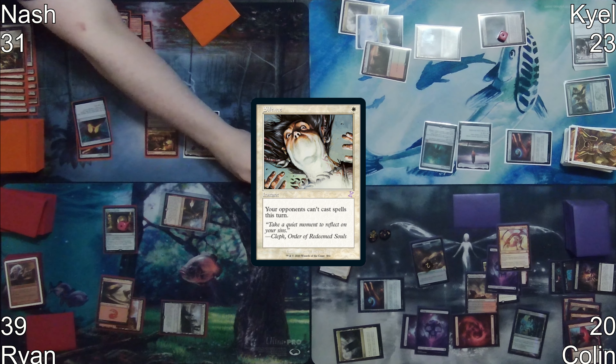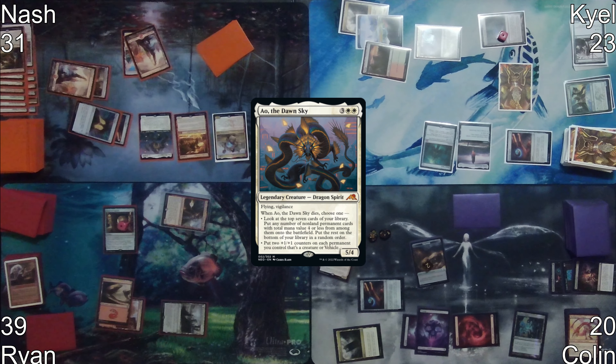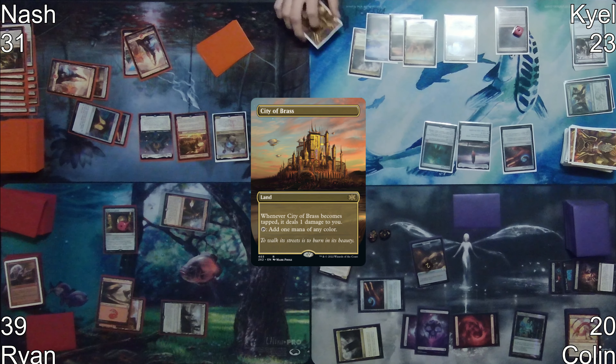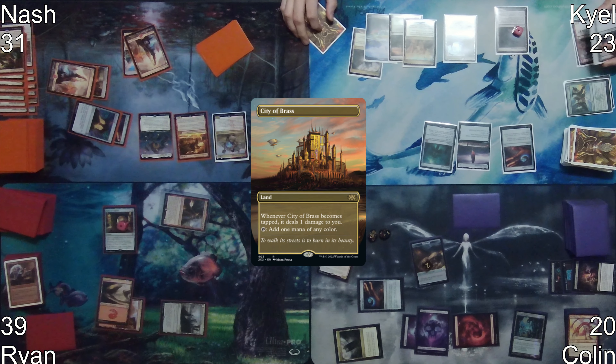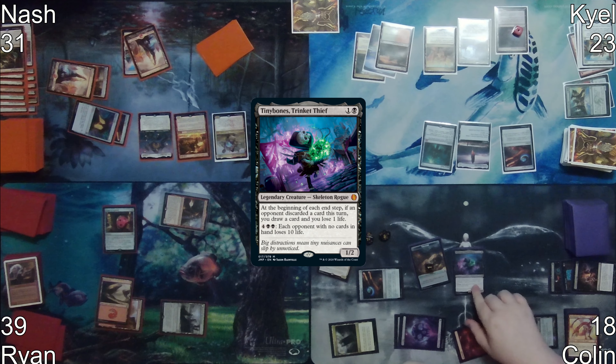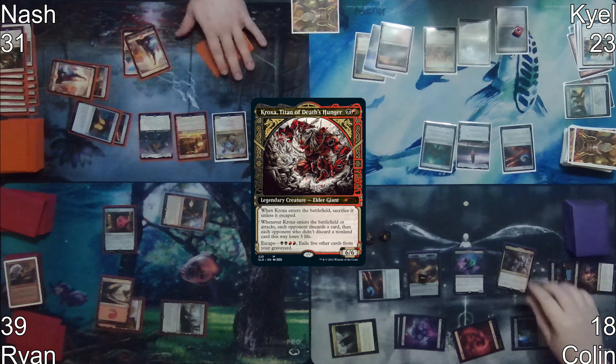On Nash's upkeep, he fails the Mana Crypt trigger, taking three damage, then follows up by casting Ao, the Dawn Sky on his first main phase. He then passes the turn. Kyle plays City of Brass and passes. Colin starts his turn by tapping Ancient Tomb, taking two damage, and casts Tinybones.